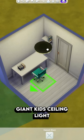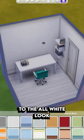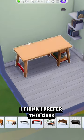So we're gonna start by removing this giant kit ceiling light and replace it with something a little more sensible. I'm just gonna say no to the all white look and give it at least a little bit of color. Still gonna be sticking to base game but I think I prefer this desk.